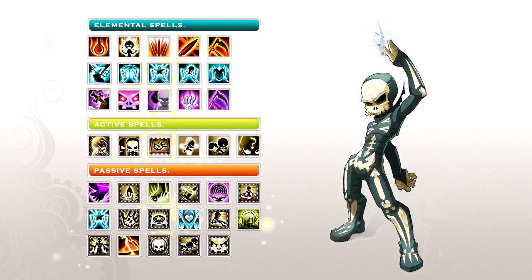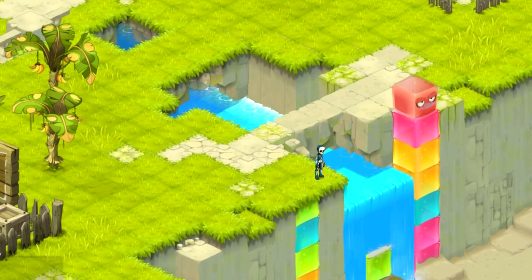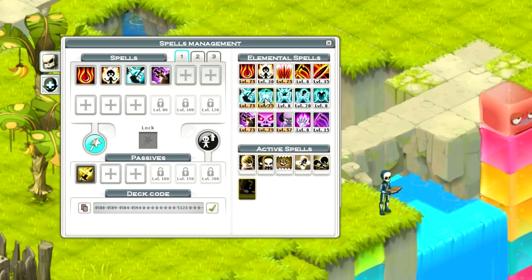The first passive spell is unlocked at level 10. But the second passive stage is only unlocked 100 levels later. Now let's see how all this looks in the game. Here's the new spell management interface, which is presented in the form of a deck.